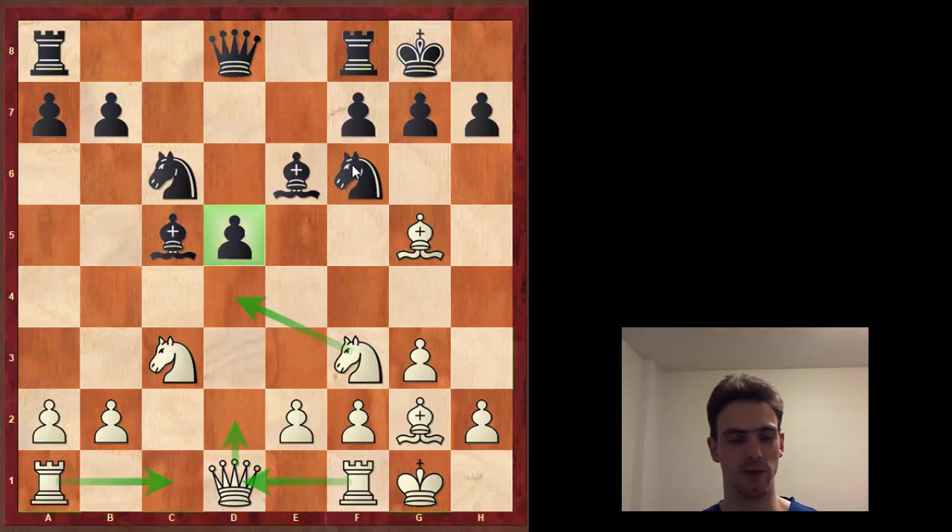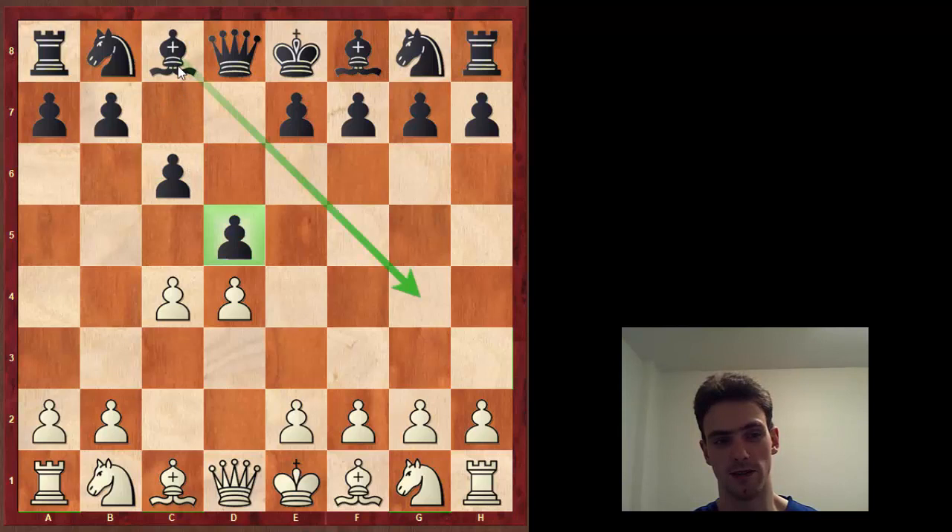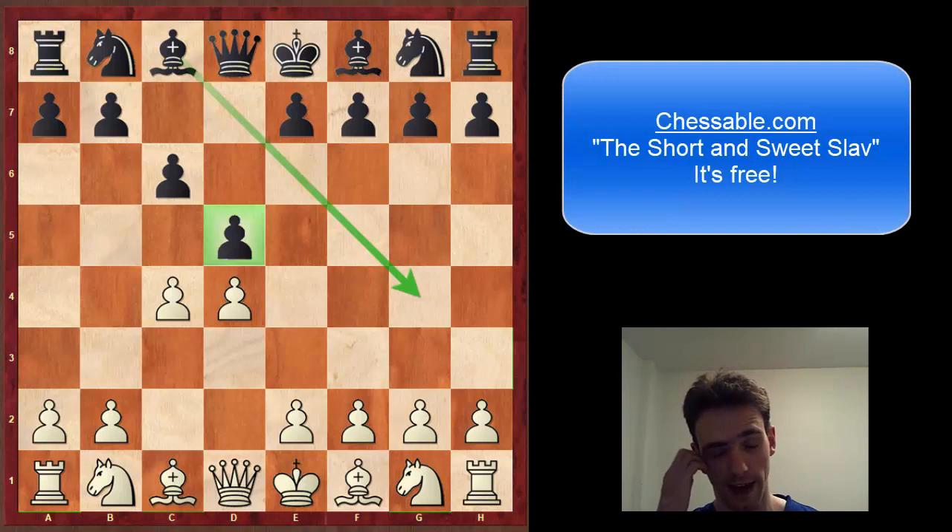It's worth looking at - Jacob Aagaard did at least a book on it, though that was about 20 years ago. Eric Schiller had a book but it wasn't well received. Just look at a few games and play it out for fun. As a general overview, if you're absolutely starting out and want to decline the Queen's Gambit, I think the Slav probably makes the most sense and then you just develop. On Chessable they have what's called the 'Short and Sweet Slav' - it's free, it contains some theory and ideas in more detail.